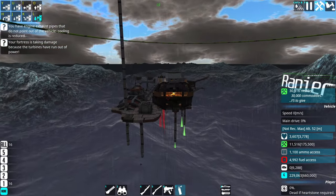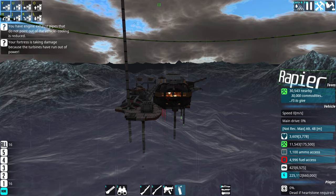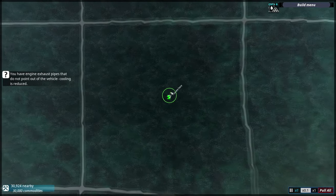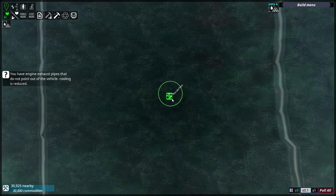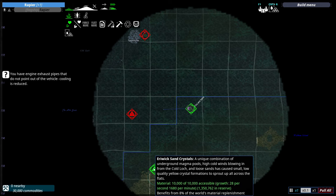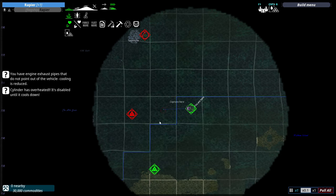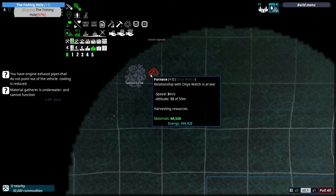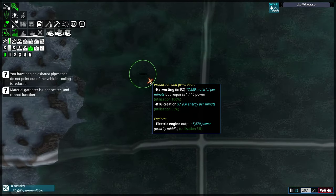I think we're also a little bit high up so I'm going to lower us down a little bit - that should maybe help the engine. I'm going to send the Rapier out to start capturing some territory. I'll head towards this resource zone and this one later as well - I just want to start collecting as many resources as I can. I want to spawn a couple of the Matlases that I built in previous episodes.